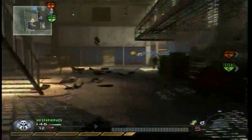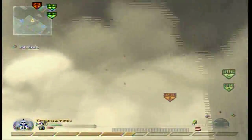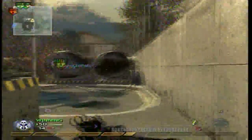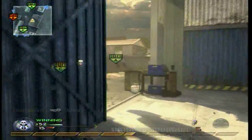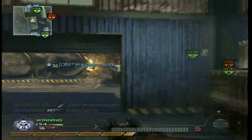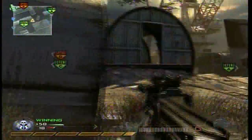Especially on a map like this, you have a lot of people with heartbeat sensors camping. I usually don't change Marathon Pro or Stopping Power Pro when I use the P90, but depending on the game type and the map I'll switch between Scrambler and Ninja. Ninja is what I use on most of my other classes. I'm using the P90 with FMJ — sometimes I'll use the silencer, but that's only for Search and Destroy if I really don't want to get seen. On a map like this it's so fast-paced and there are so many people running around that I don't think anybody pays attention to their mini-map.